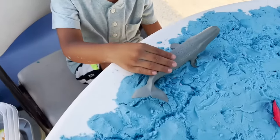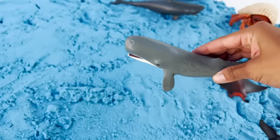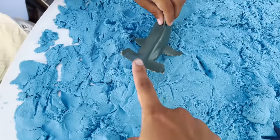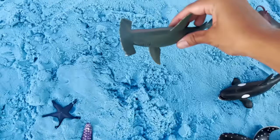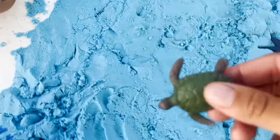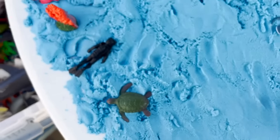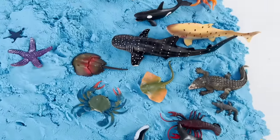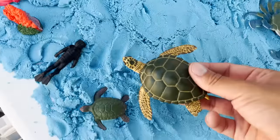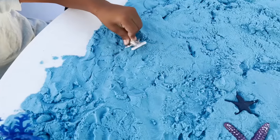Now it looks like we have a sperm whale. Cool, I love this whale. It's so nice. Let's put it right here next to the great white shark. And this is a hammerhead shark — look at his head, it looks like a hammer. We are going to put him right here. Now we have a sea turtle. Let's put the sea turtle right here — he's looking for his mommy. I wonder where his mommy is. Do you see any sea turtles? Yes, I found one! Let's put her next to the baby.